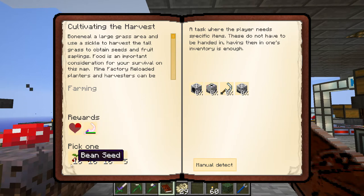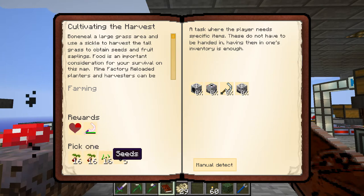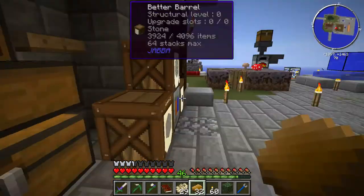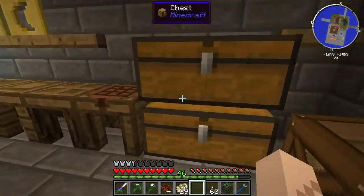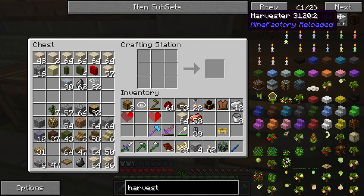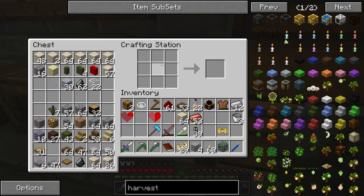Cultivating the harvest - we can make Mine Factory Reloaded stuff now. We'll get a flux infused sickle and a bunch of seeds. Ender lily seeds - those could be useful. I would go for the ender lily seeds any day. So maybe we can try and make this stuff. Shall we try and make a harvester? I have four plastic sheets here and a little bit of rubber. We should go ahead and process maybe half of this rubber, turn it into raw rubber, and make even more of those plastic sheets. Let's look up what it takes to make a harvester.